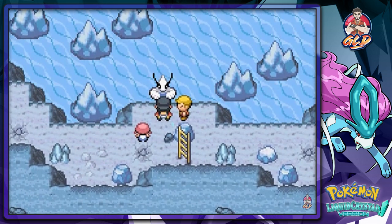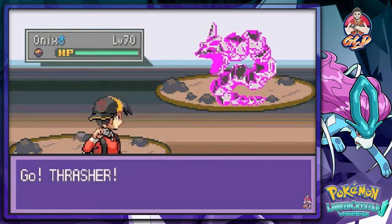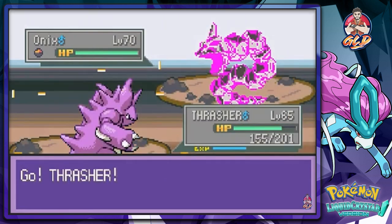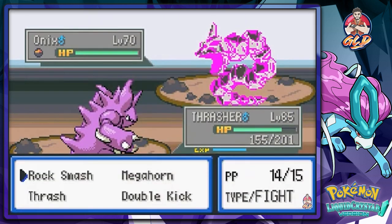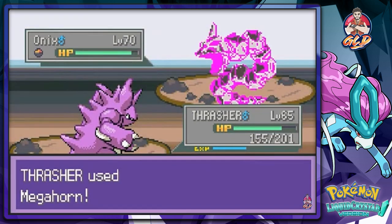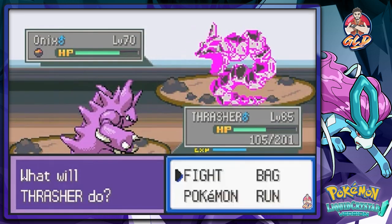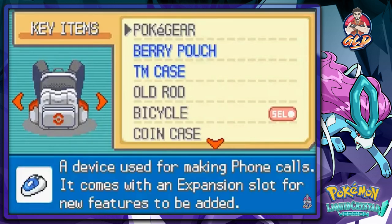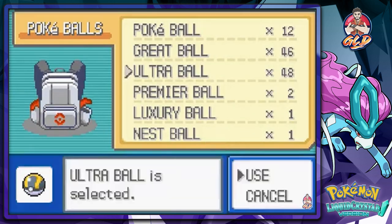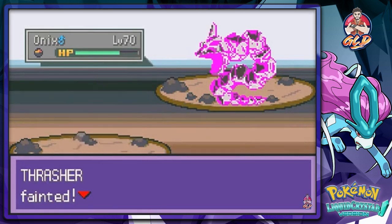Oh crud. Okay, so we're going up against a Crystal Onyx right here. That doesn't look like a Crystal Onyx though — that is a purple Onyx. Okay, maximum effort! We're just going to try to hurt it or capture it. Let's see what happens if we try to capture it. Okay — we can capture it! It's a tougher Pokemon than I expected.